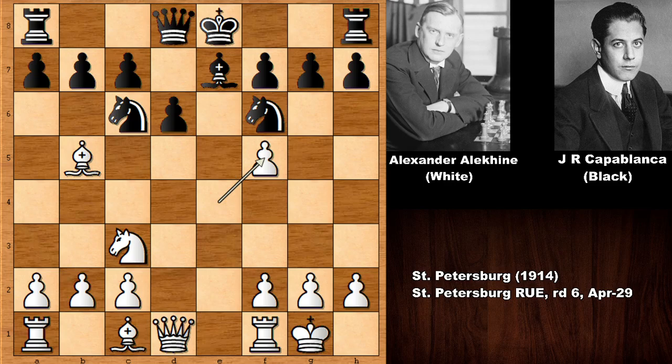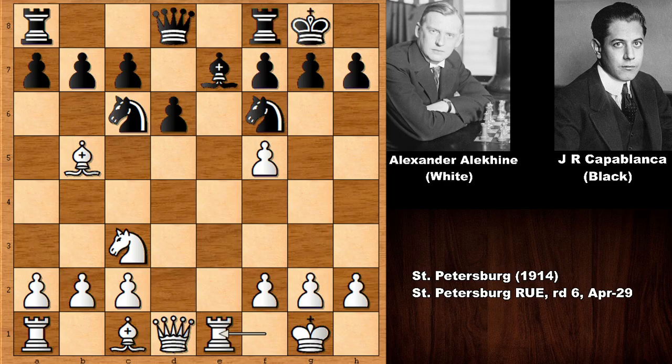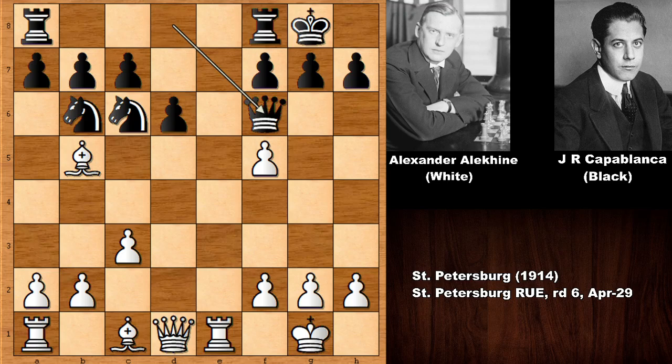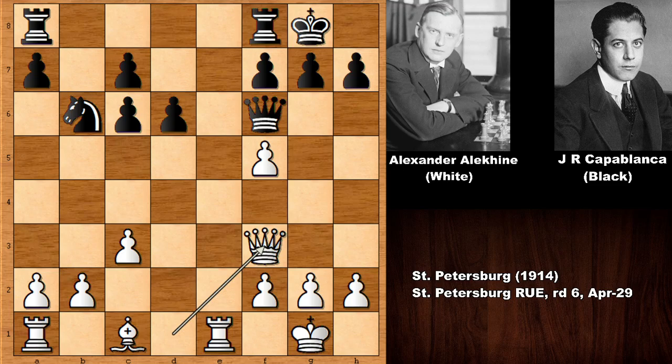Capablanca is giving up the bishop but damaging the pawn structure on the kingside. Capablanca castled, rook over, knight back, knight in, bishop up, c3, and knight to b6, hoping to trade the knights. Alekhine captured on f6, capturing the bishop, and queen takes on f6. Alekhine has the bishop but the f-pawn is looking weak. Alekhine captured the knight, giving up the bishop, damaging the queenside pawn structure, and activating the queen with queen to f3.